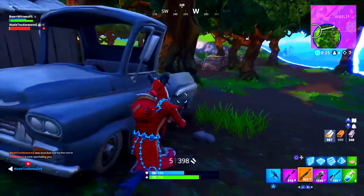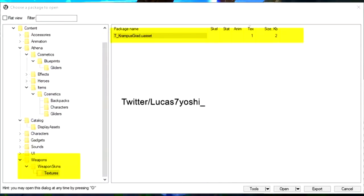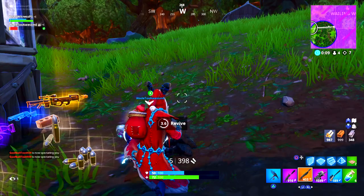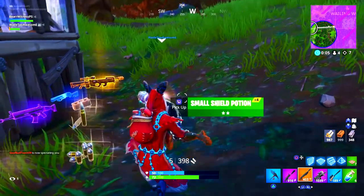Recently in the game files there was a leaked file folder in the weapon wraps — I'll show you guys the image here. In the weapon skin section there is a part that says Krampus grad, it says t underscore Krampus grad dot u asset. Usually if it was added in there's not very much time until it gets added into the game.